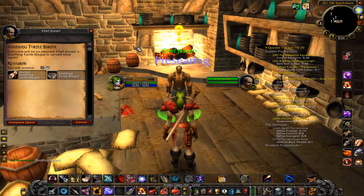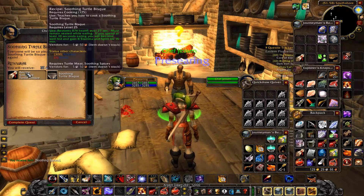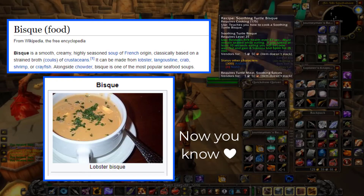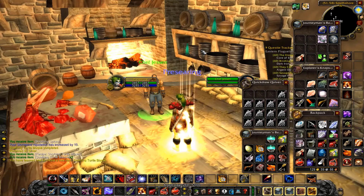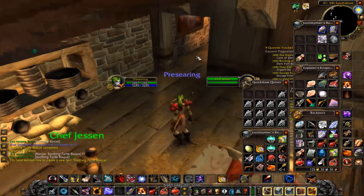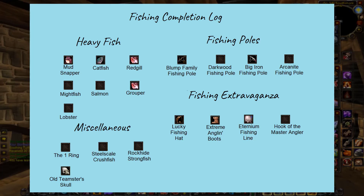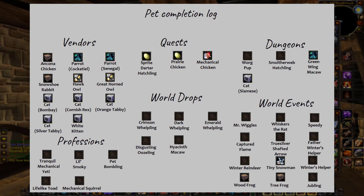This took a little while because other players were killing the snapjaws, but I got my 10 turtle meats and turned them in for the recipe for Soothing Turtle Bisque. After we learn it, this is the last cooking recipe in WoW Classic that I could obtain on this character. Thank you for watching — I hope to see you in the next one, where the plan is to skill up even more weapon skills, maybe get a pet or two, and hopefully work on some blacksmithing to craft Dawnbringer's Mithril Purse.